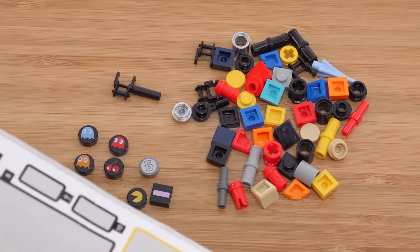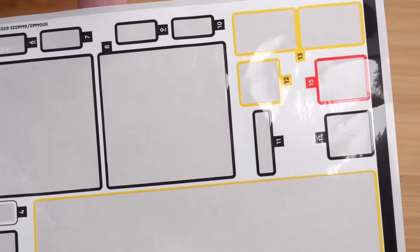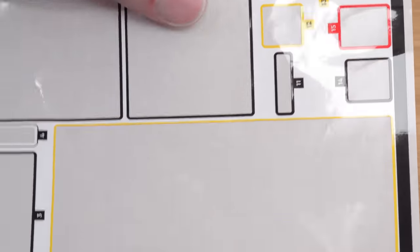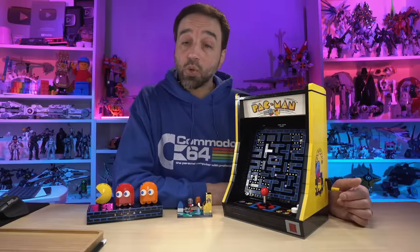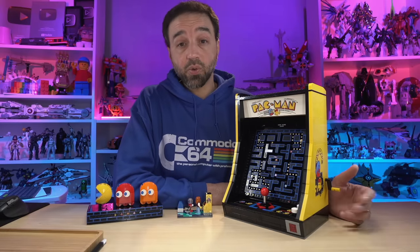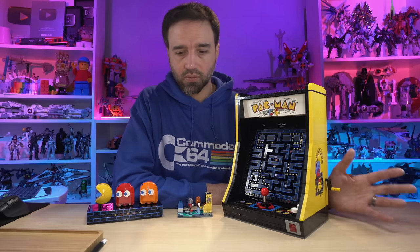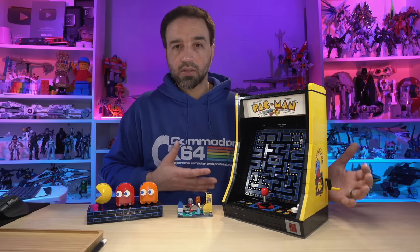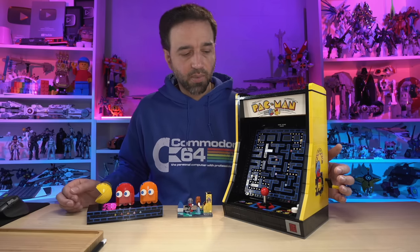As for stickers, the set used a significant sheet. We already saw the two big ones. There are a bunch of little ones especially for the scores and then the giant eight-by-sixteen ones. So this is a lot of sticker coverage. I paid $270 US — it's 270 euros, 230 pounds UK, 350 dollars Canadian, which translates to a little over 260 dollars US — and it's 2,651 pieces.